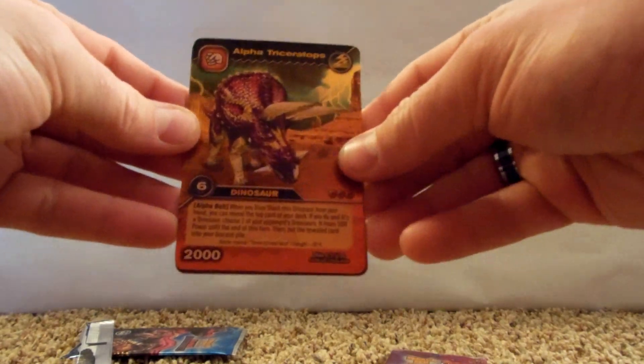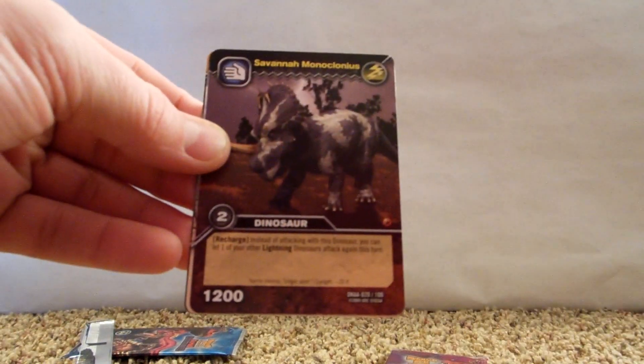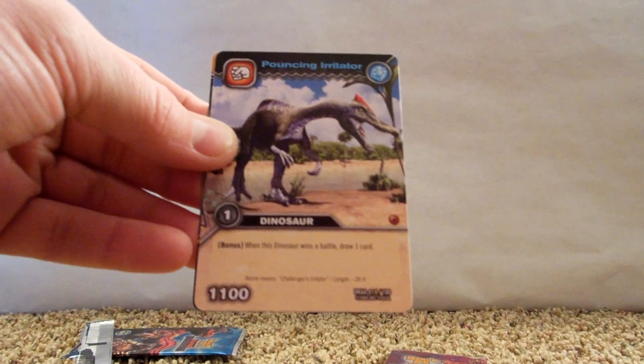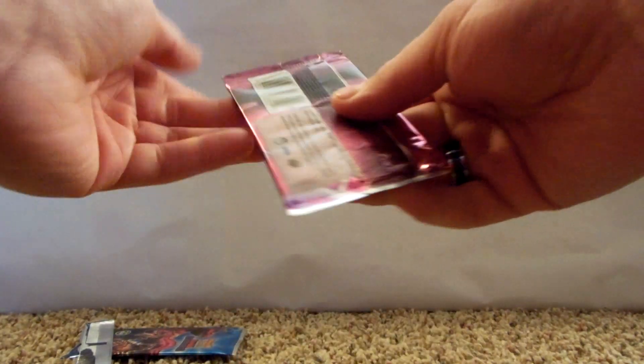All right. There's Alpha Triceratops, Roadblock Ankylosaurus, Savannah Monoclos, Pouncing Irritator, and Alpha Droids. We've got two left here.